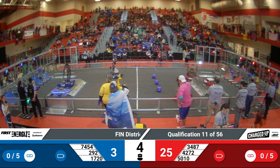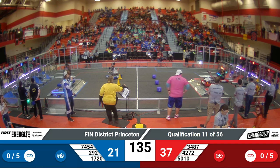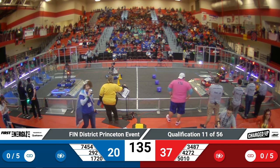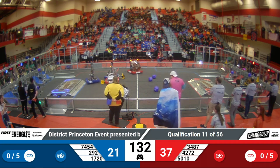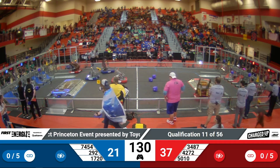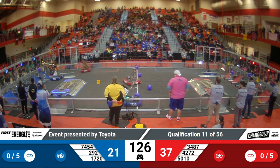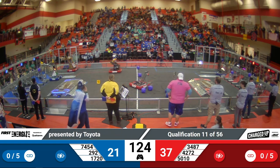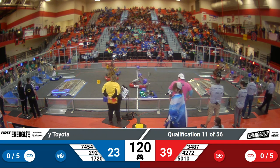Over on the Blue Alliance side, 2-9-2. Balance for them. 42-72 in position to score a cone, immediately into teleop. Place that in the low node — the team is now working their way across the field. Red Alliance choosing to ignore the cubes in the center of the field and go for scoring cones this match.